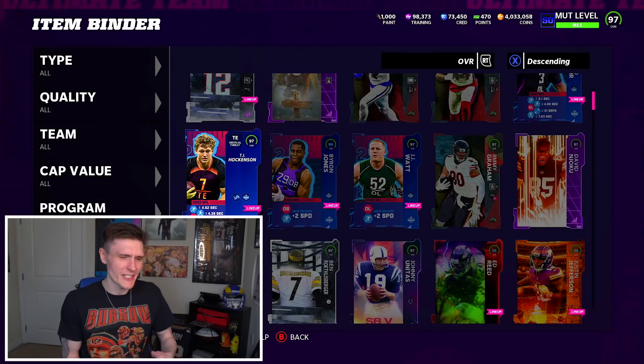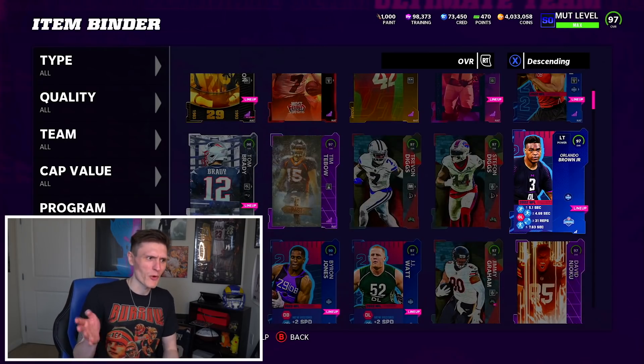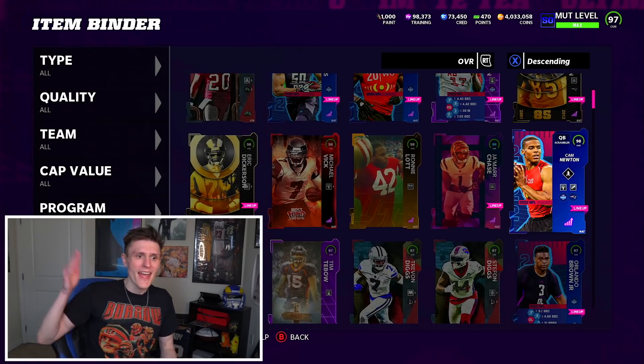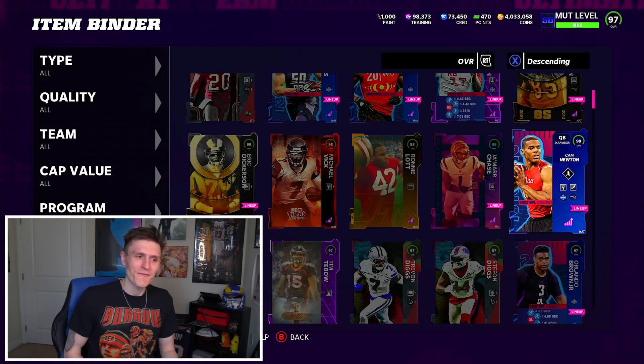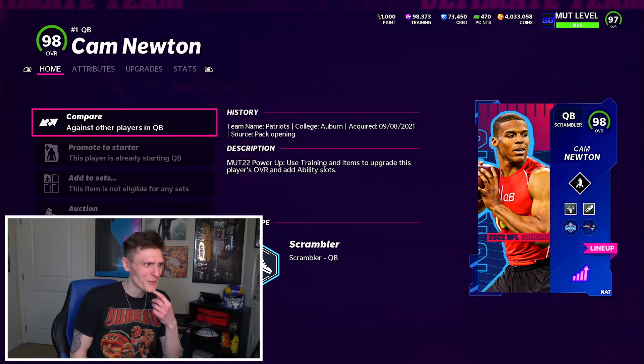I would consider this promo a huge W overall. There might be some free 99s on other teams, but TJ Hockenson did not go up for me, neither did JJ Watt — which is actually surprising — and Orlando Brown also did not go up. Cam Newton unfortunately also did not go up.